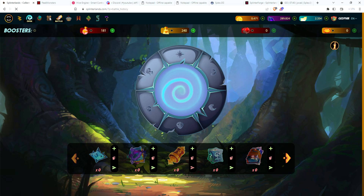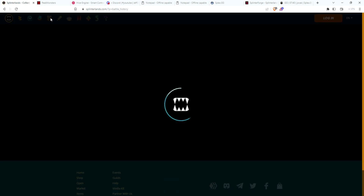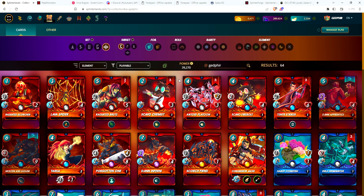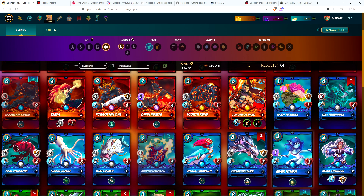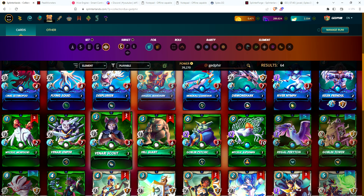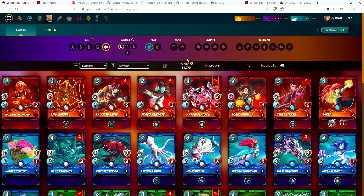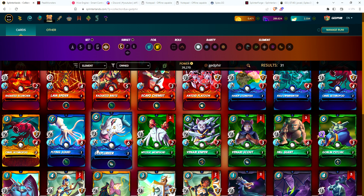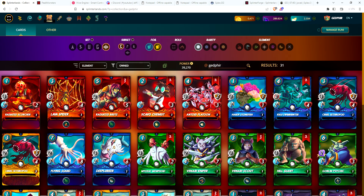Let's take a look at the account and see what we have as far as cards for Chaos Legion. Looking at Chaos Core — we got a Demon Shark, so we have two now, and we need three more to level him up. Binari Scout we've got a couple times so just two more and he'll be leveled up. Let's look at owned commons — these are the commons that I own, just a couple gold foils.